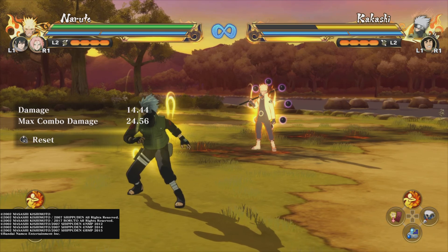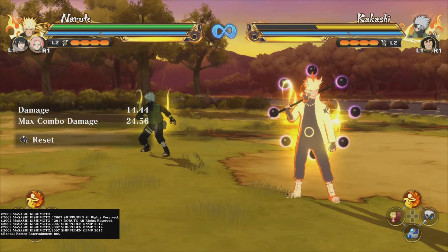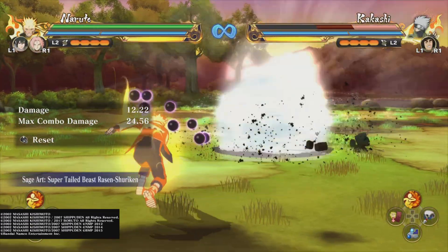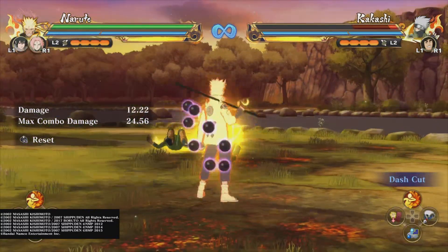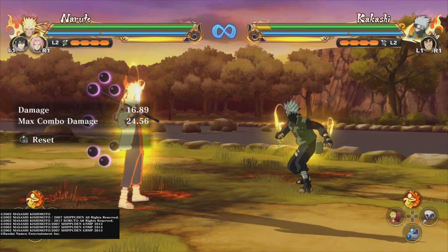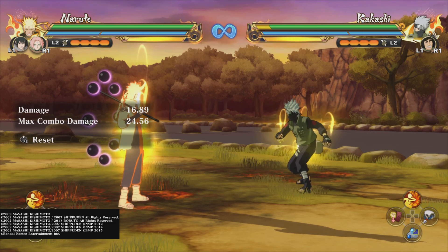His second jutsu I am going to compare to his tilt, because I would say that second jutsus have basically replaced tilts. Before, he used to put orbs behind him into a ball and kick it and you would get a strike back or a hard knockdown. Now you get a Rasengan shuriken that gives you the rolling stun animation — I call it the rolling stun animation because they are rolling but it is a stun in the sense that you can pick up from it. It goes full screen and you can convert off of it, or if you want to leave them there and get some chakra and distance, you can. So I would say this is overall a buff.